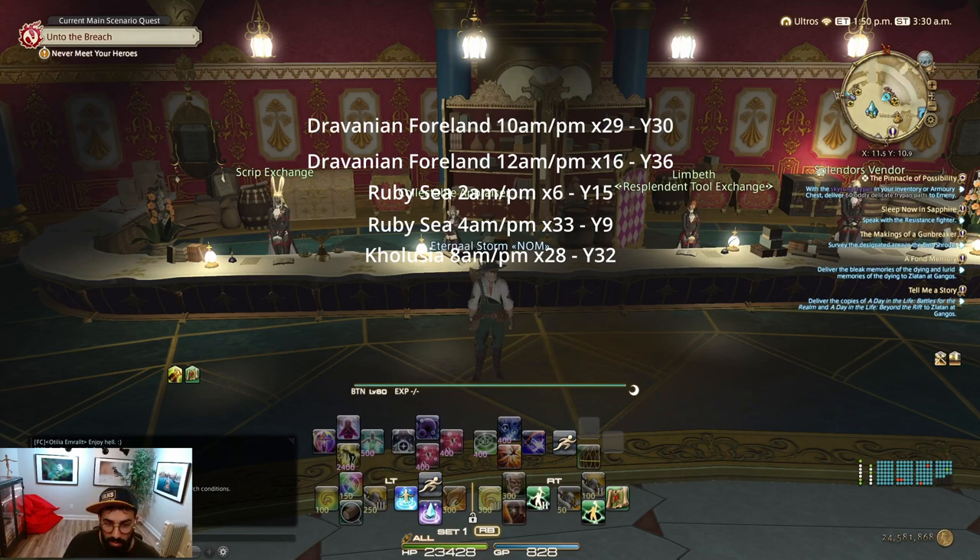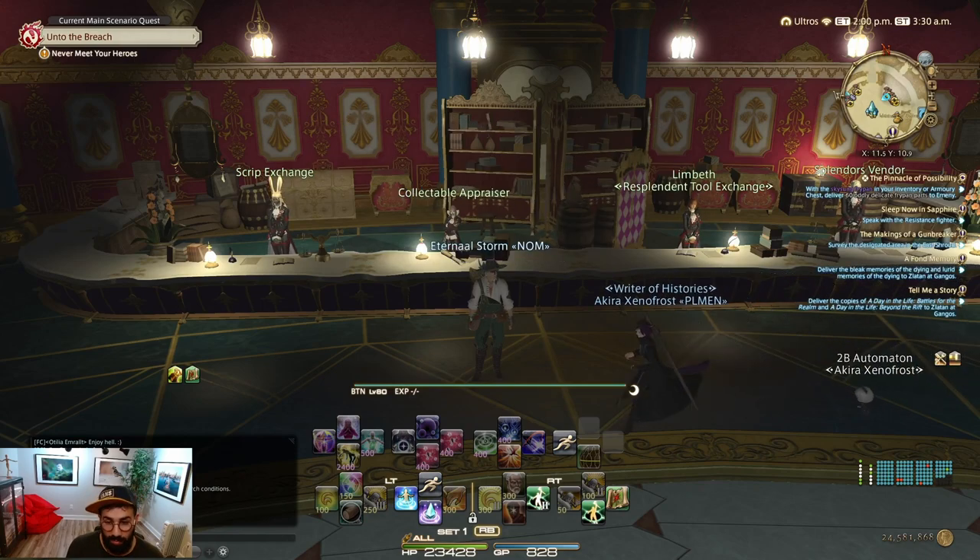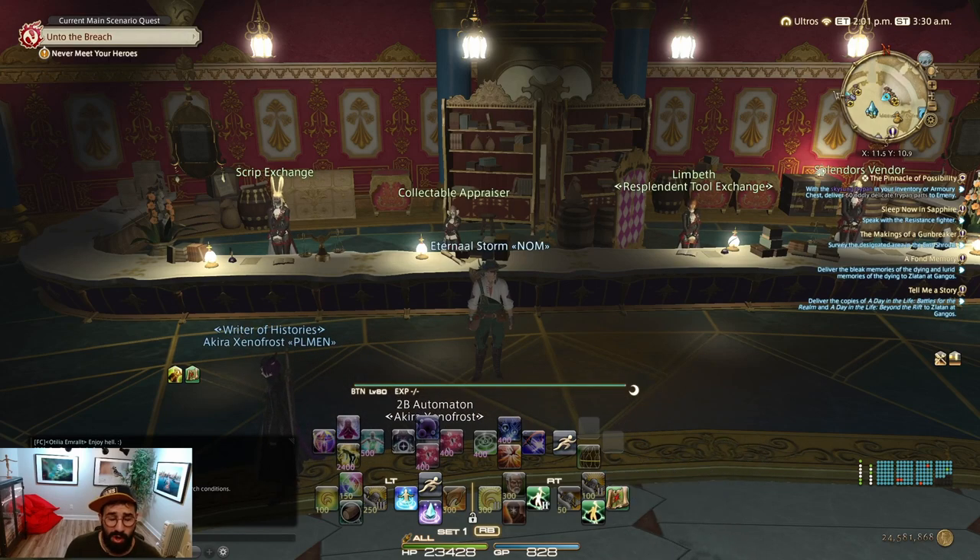You'll also have all the locations in the description below so it's easier to access without rewatching the video. This cycle was the best for me because I had time to switch between zones and I was getting a lot of items since they are low-level nodes. You need to be level 80 to access everything, but they are super easy to harvest and gave me a lot of yellow scripts in very little time. In just a few hours of farming I was able to get enough yellow scripts to buy all the books really fast.